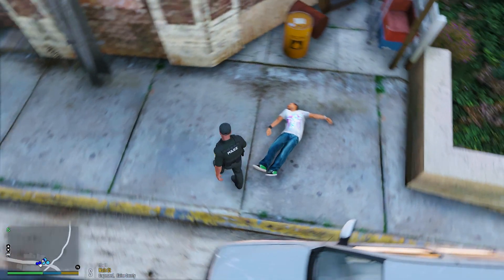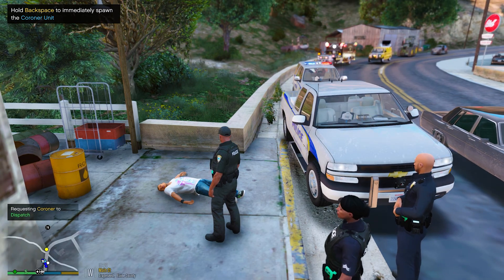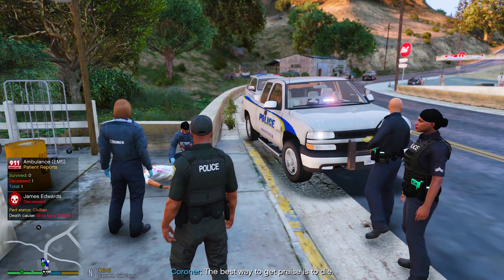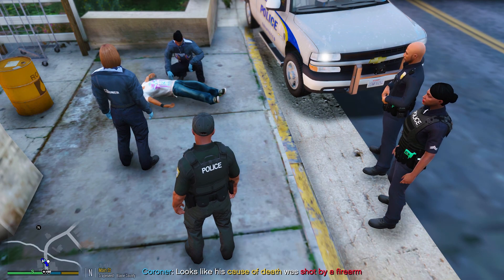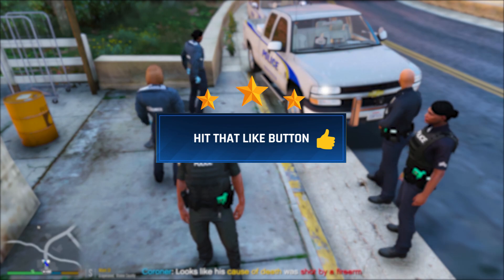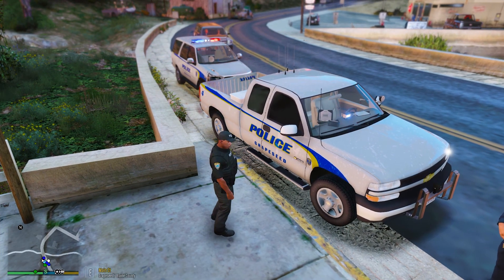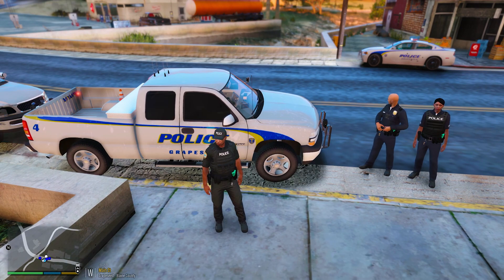Looks like this guy did not make it, so we have to call the coroner for him again. Now you guys see what I'm talking about — this time it sent me the construction van like it normally does. Coroner is going to do their thing. It's about to get dark, so we're going to go ahead and end our shift here. Hopefully you guys did enjoy this episode! As always, thank you guys so much for watching. Make sure to smash that like button, leave some comments down below, follow us on Facebook, turn on those notifications, and check out acepilot2k7.com for more mods, tutorials, and bonus videos. Hope you enjoyed the Grape Seed Police Department — I'll see you guys in the next one. Peace!